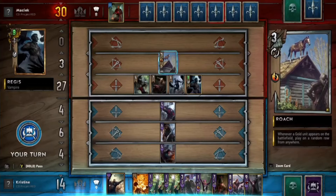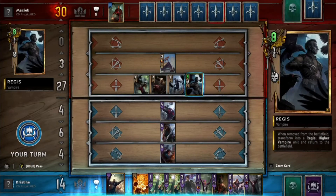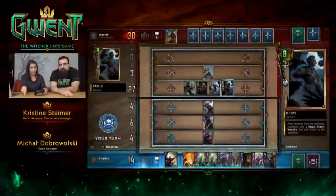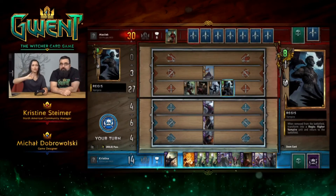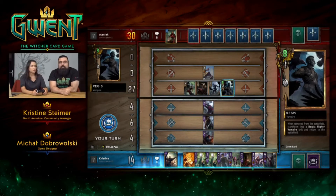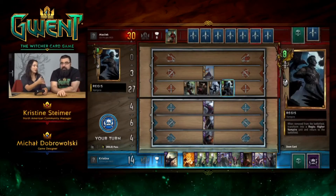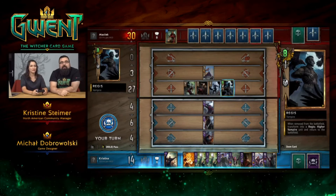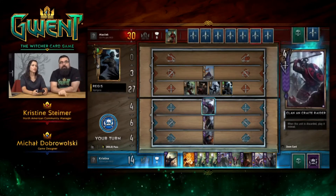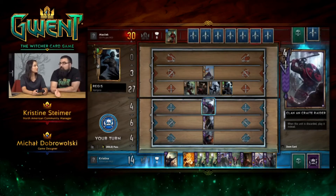Let's talk about Roach for a quick second because she's a fan favorite and people have wondered exactly how she works. Roach comes into play whenever a gold card appears on the board — and that can be on your side or the opponent's side. It's best to not have her in your hand; she can just chill in your deck. It's not just when a gold card is played — it's whenever a gold card appears on the board, including via mechanics like promotion that make a bronze card a gold card. Usually you're mulliganing her first thing.